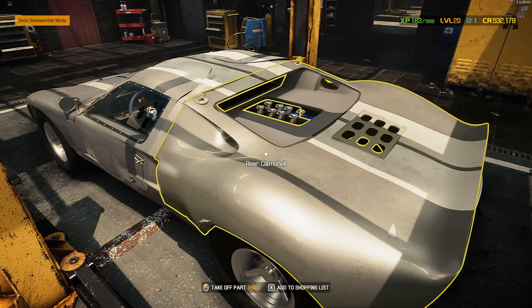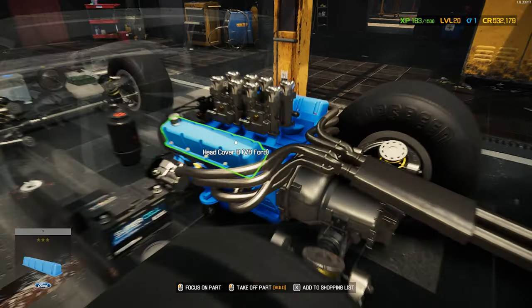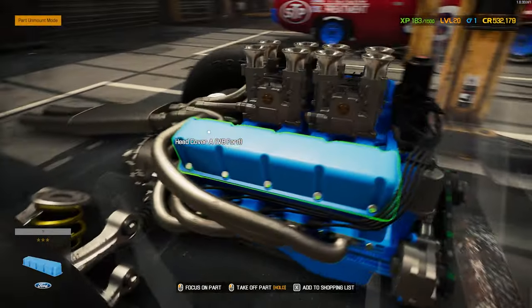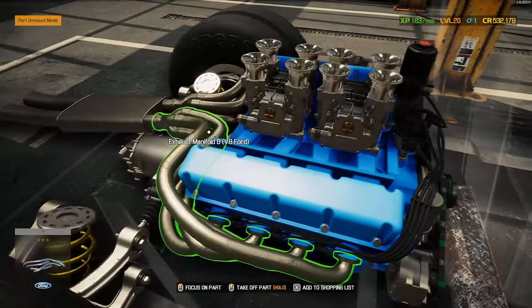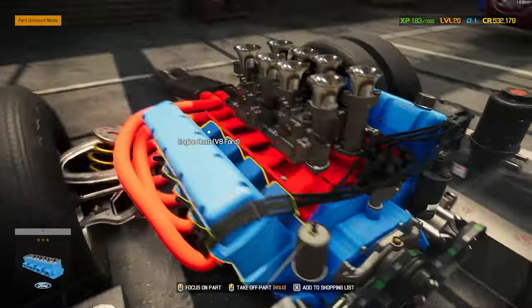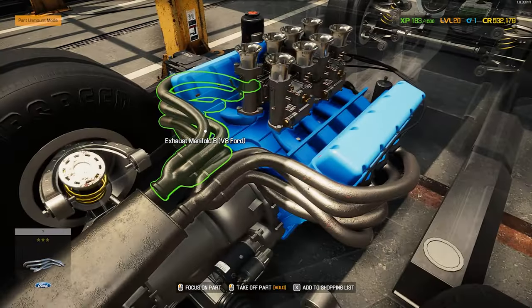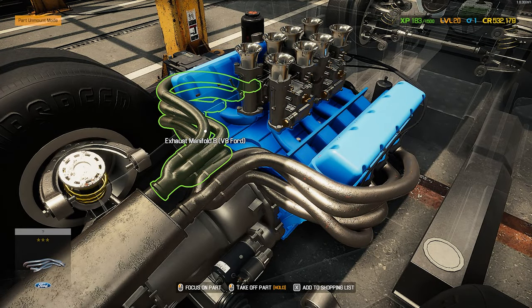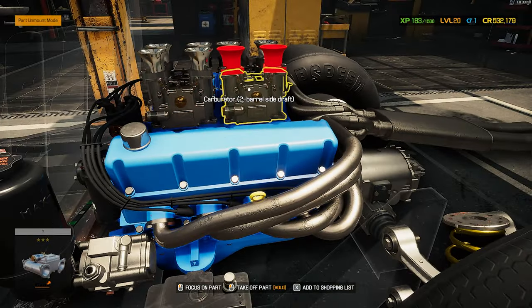Let's get to restoring this thing. Moving it over to the garage lift. I'm going to pull off the rear clamshell, get that out of the way, get our engine — look at that, it looks so good! The GT40 looks like it's in actually pretty good shape, but we're going to go through this whole thing to try to get the most bang for the buck and upgrade to some performance parts.